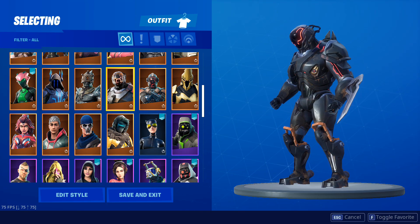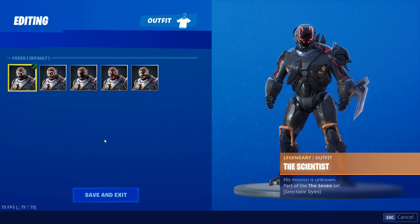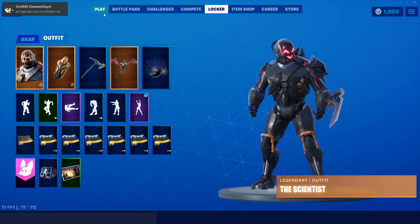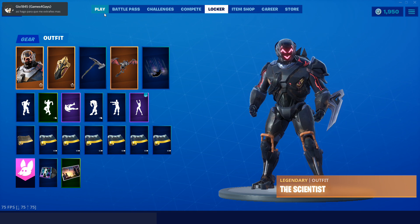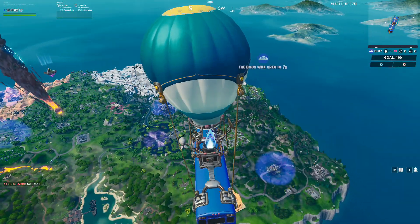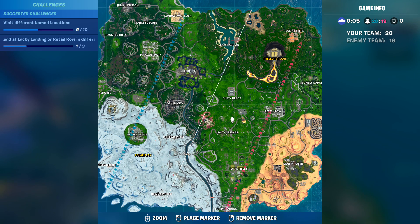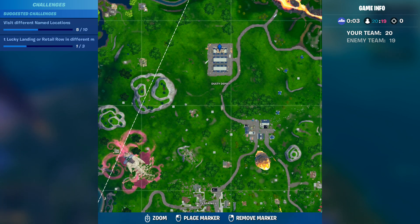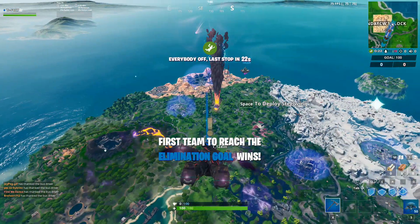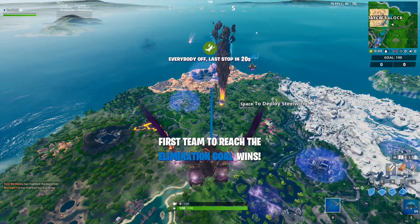Hey guys, Foxy here. It seems we still have one secret variant for a skin to unlock. As you all know, the overtime challenges released this week, allowing us to unlock three variants for three different skins for this battle pass. But today, with the release of the last two recordings for the Visitor, they released a secret variant for the Scientist skin.